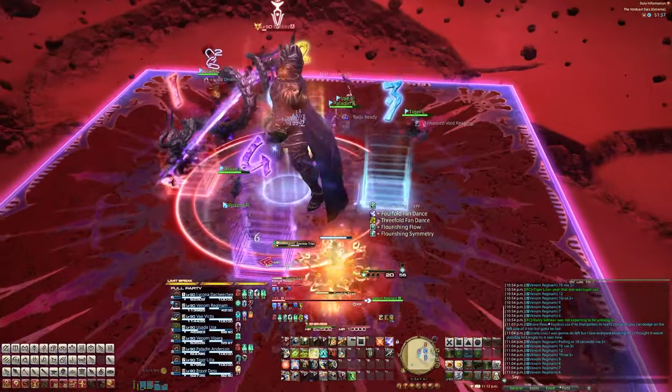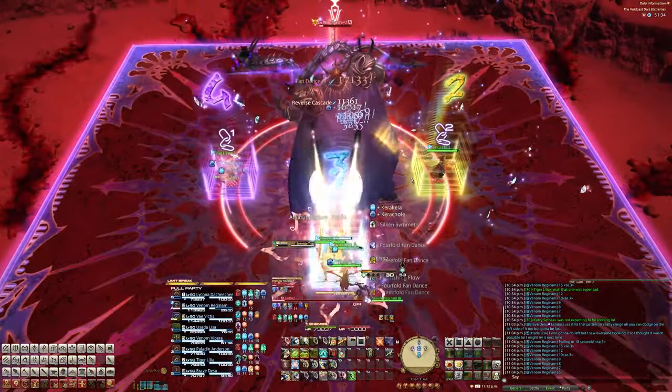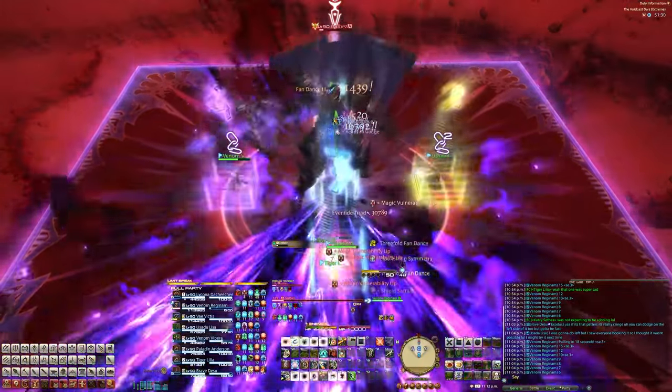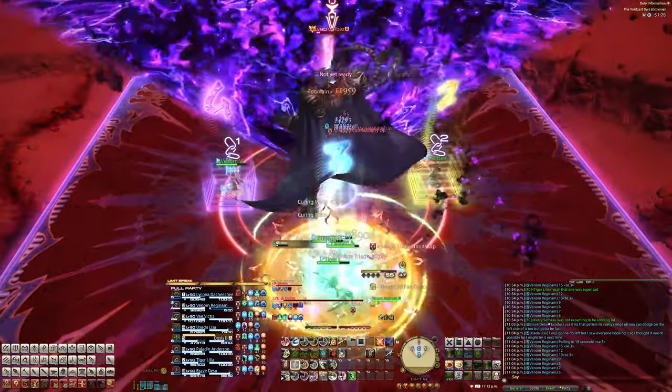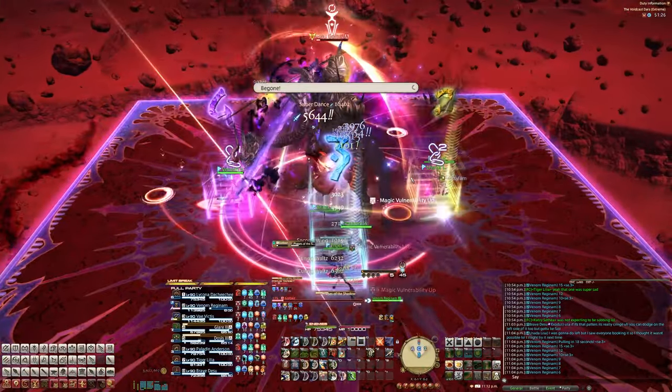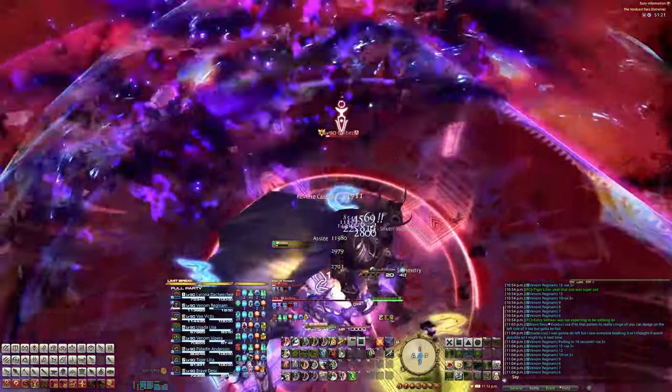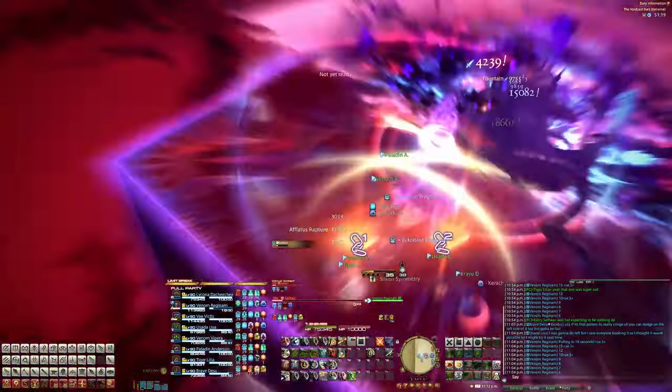Next you'll get either Healer Stacks or Roll Positions — in our case it's Eventide Triad, which is the Roll Positions: DPS south, healers on east or west, and tanks at the north. Phases of the Shadow comes out next, so get behind him and dodge the two cleaves, then run out and get into your Healer Stacks, because he buffed himself up with Chariot earlier.